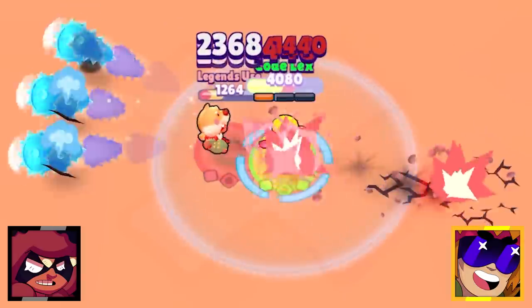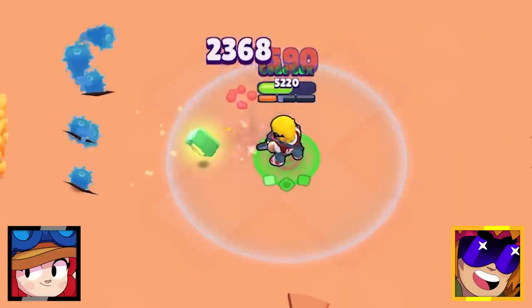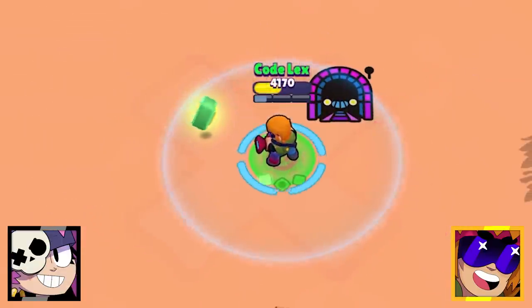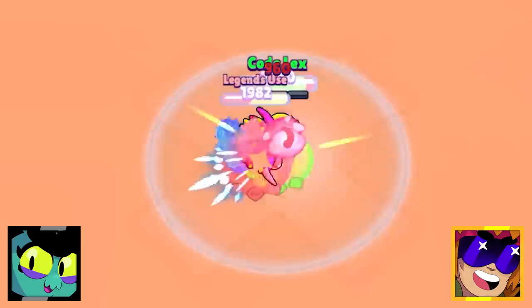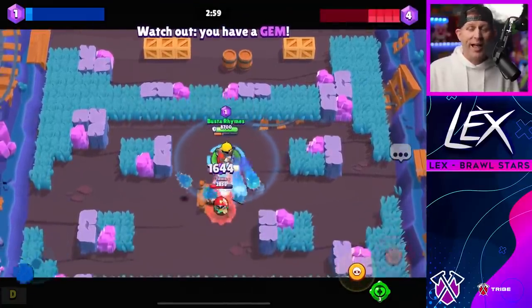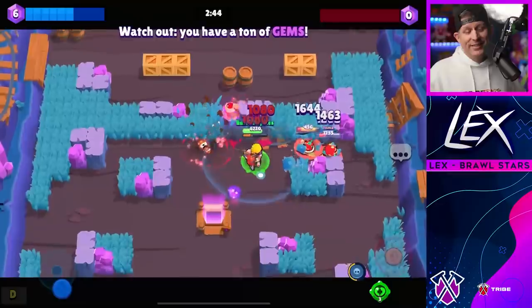Next up are the spawners, and in a base level test Buster absolutely shreds all of them. This isn't a huge surprise as spawners don't have a ton of hit points and they prefer to be at mid-range. If Buster finds his way close up to you as a spawner you don't have much of a shot, since Buster's shots pierce — so you can't use your spawnables as an emergency shield.